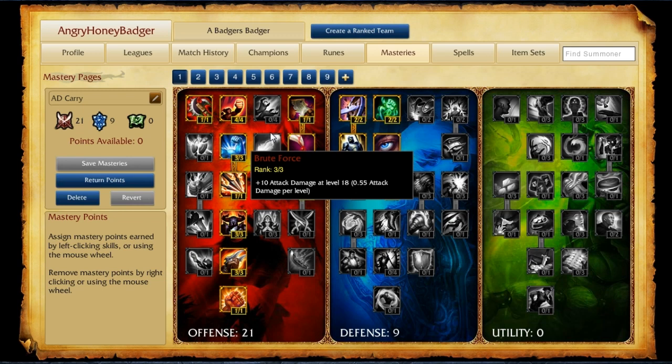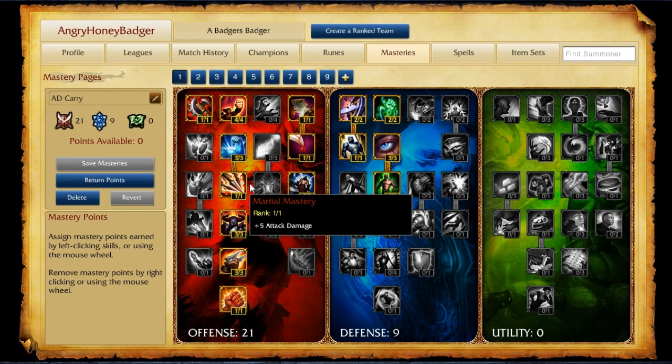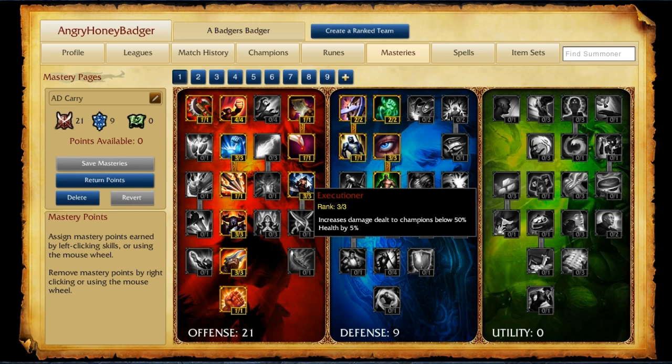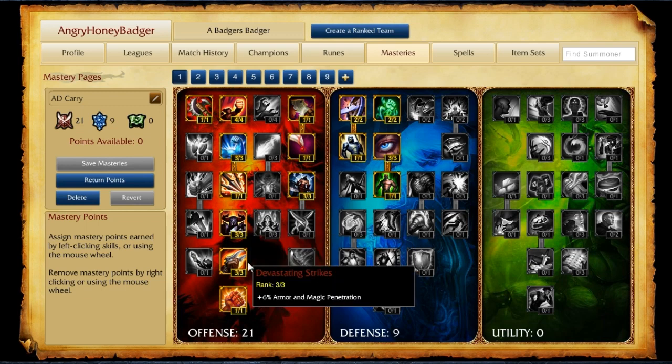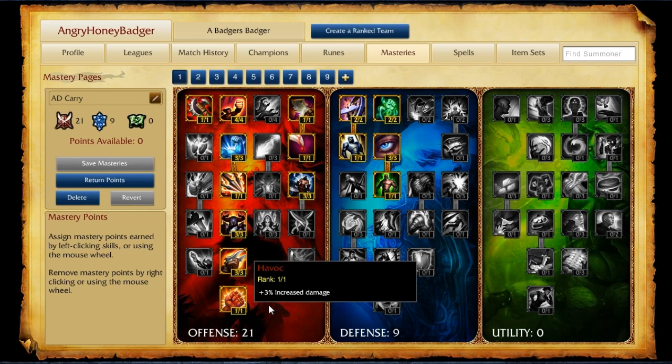Going down one step, we move on to Brute Force, which gives you attack damage at level 18, and then Feast to get back a little health and mana each time we kill a unit. On Tier 3, we go 1 point into Martial Mastery for 5 attack damage, and then 3 into Executioner — 5% increased damage when a champion's below 50% is amazing. Then 3 points in Warlord for 5% increased bonus attack damage. Tier 5 has 3 points in Devastating Strikes for 6% Armor and Magic Penetration, and finally the 21st point into Havoc for 3% increased damage overall.